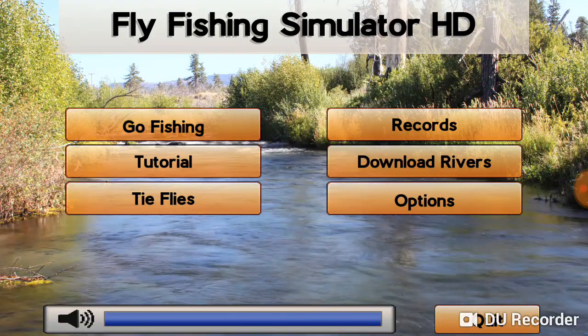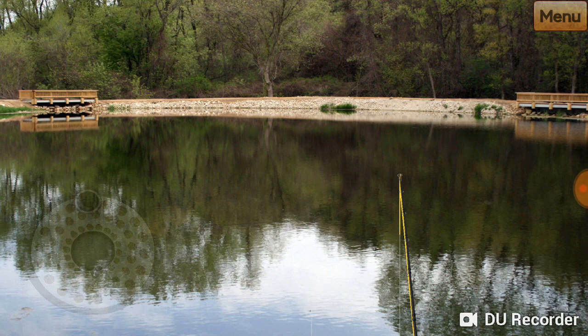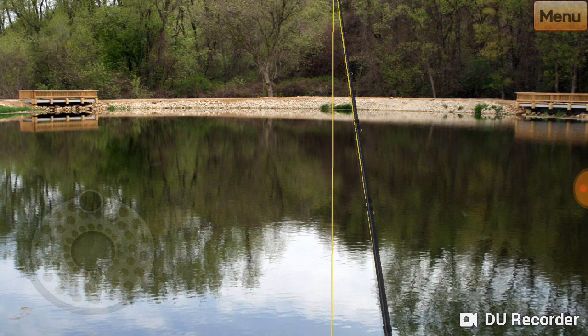What everyone's interested in is going fishing, so let's go into that. I'll show you the practice pond — this is where you get the hang of casting in Fly Fishing Simulator. You're greeted with a really nice photo of a little pond, not unlike your local park pond. Here's your fly rod; you can move it around. Pretty good physics to how it moves and the line moves. You'll notice your leader and your fly line. You'll need to get a little bit of extra line out by reeling out. When you want, you can cast — most casts are basically roll cast style: bring it back and flick it forward, and you're out in the water.